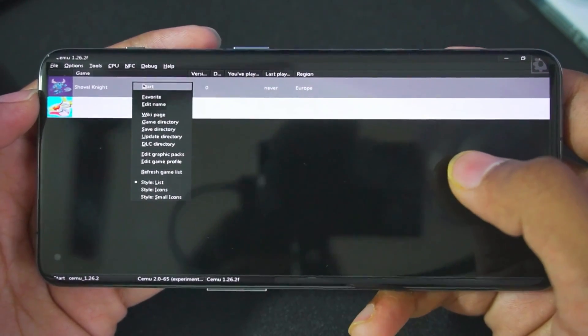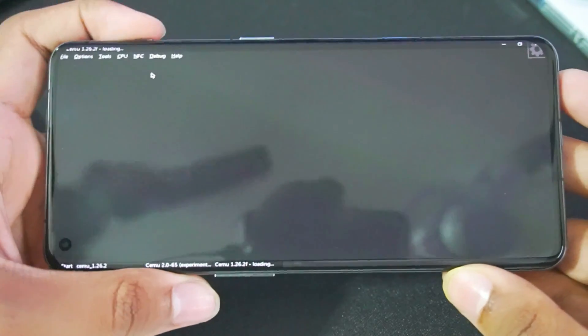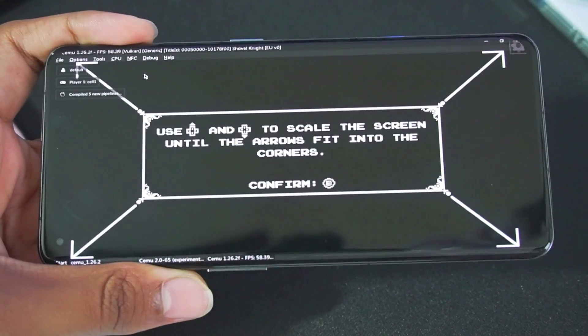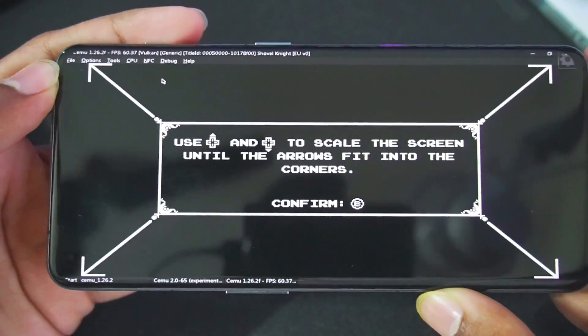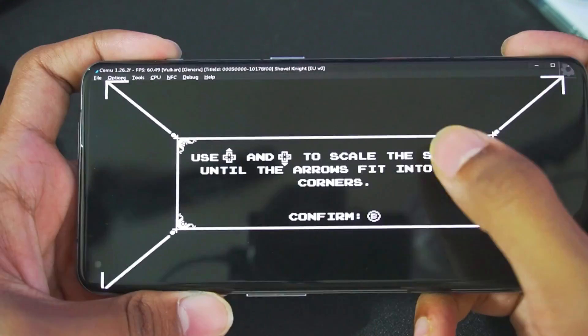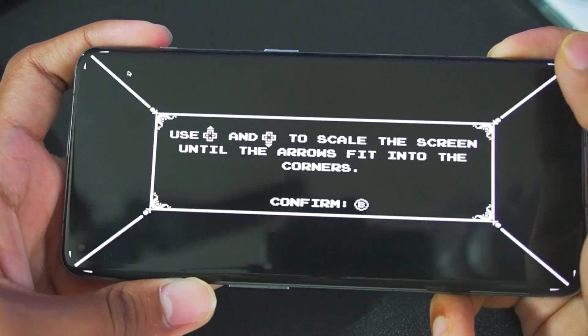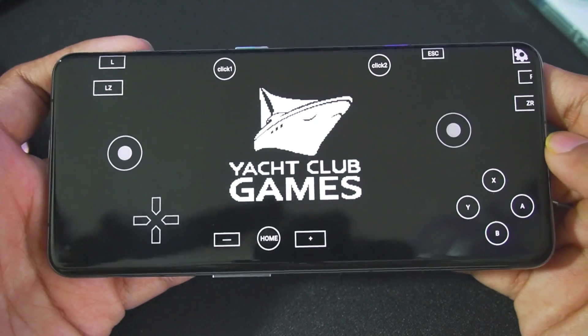Let's go ahead and try out the small title known as Shovel Knight on our Android devices. We've tapped on the start button and immediately our game should successfully start. Now the first thing you'll notice is that shaders will be compiled and there will be flickering issues. To fix this flickering issue, just tap on the options icon and then enable full screen — it will stop the flickering issues.